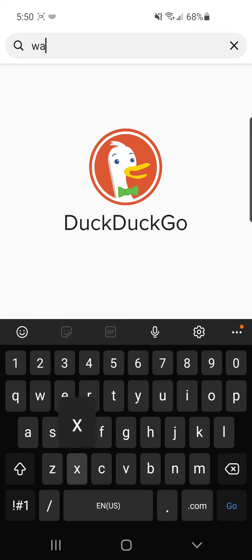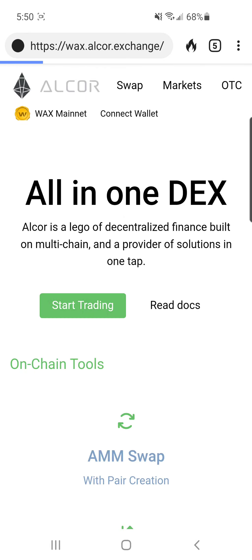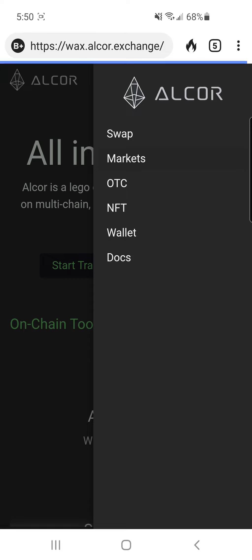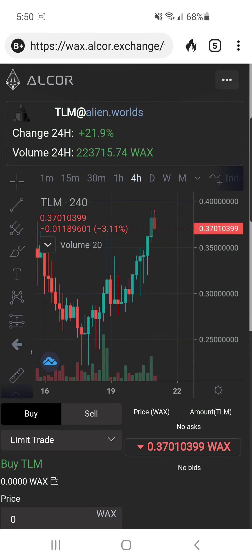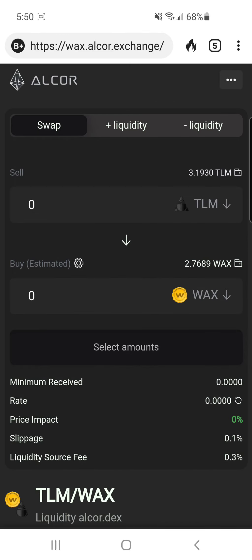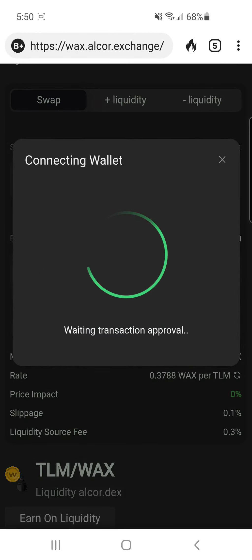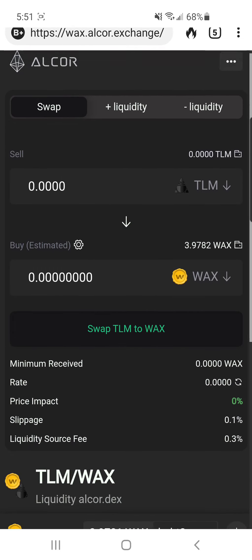Now, what do you do with your Trillium? The next website you'll need is the Alcor Exchange — Google 'WAX Alcor', A-L-C-O-R — and find wax.alcor.exchange. This is where you'll convert your Trillium into WAX. If you click the three dots at the top right you can go to Markets, but the simplest way is Swap. Hit Swap, connect your wallet, put Trillium on top, enter the amount — I'll put in my 3.9 — then hit Swap. That's how you get your WAX.